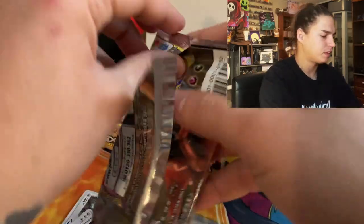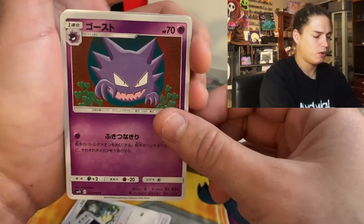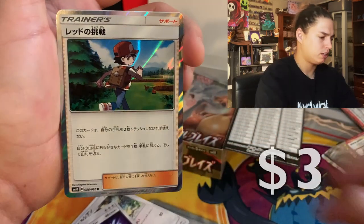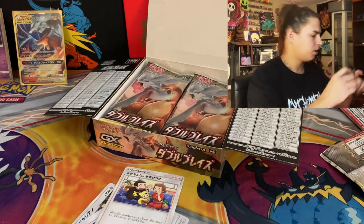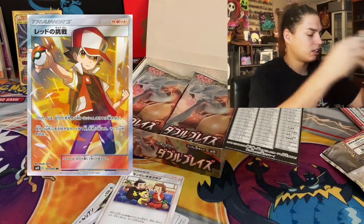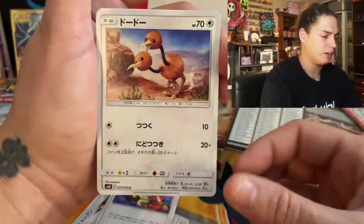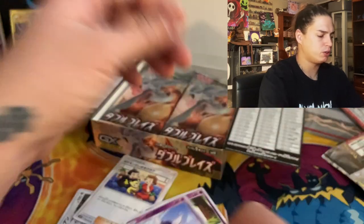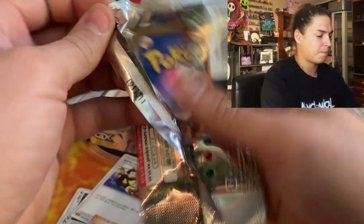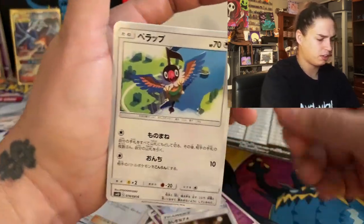These packs are a little harder to open if you've never opened Japanese packs. Red's challenge — not the cool one, not the cool one. I'm pretty sure we've gotten almost every card in this set. I think all we're missing are those two charizards. I didn't know the full art welder was in here — that card is worth like 30 bucks.